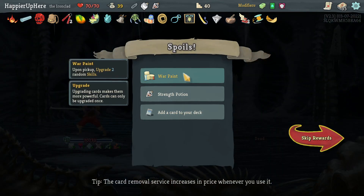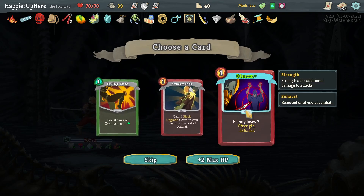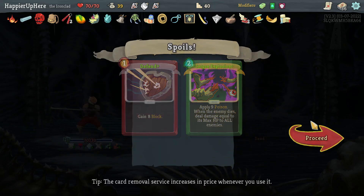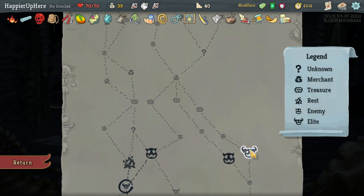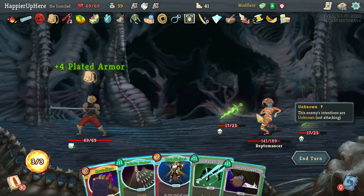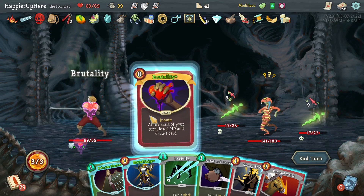I didn't use the Feed though — if I'm critical of my play I didn't use Feed. War Paint — I'll pick up two random skills. Let me first see what I get: This Arm is really good, let's take it. War Paint gives an upgrade to Corpse Explosion which is nice and a regular Defend. I'll jump over a second time here.